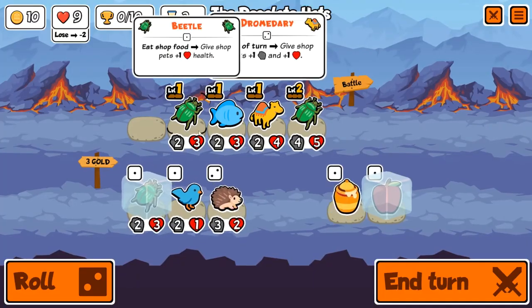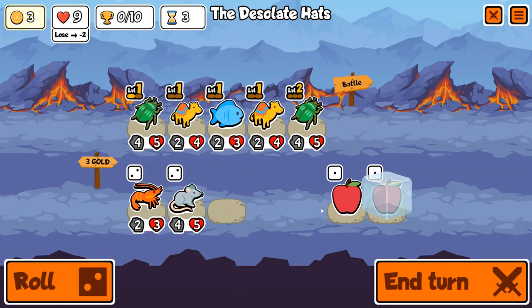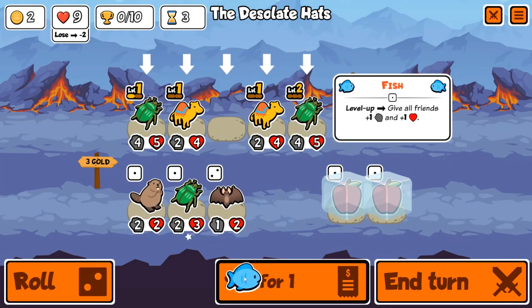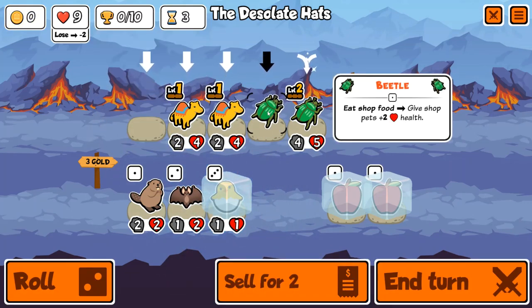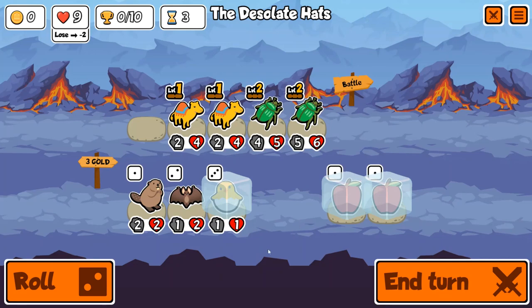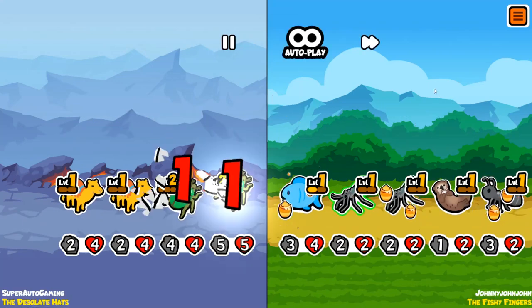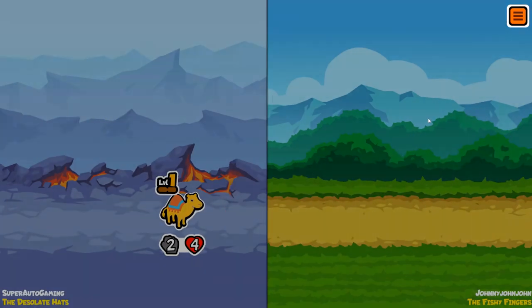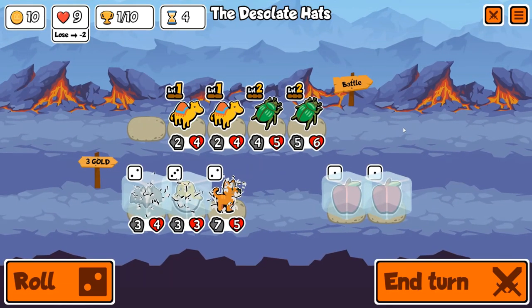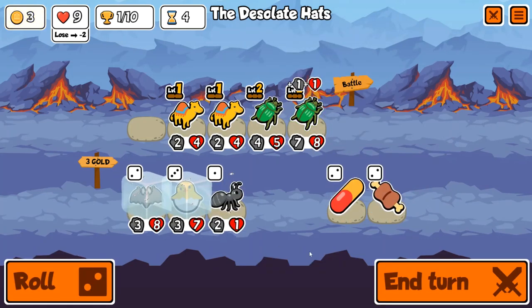We're going to speed through these first couple of rounds. It's going to be a good old back-to-game because we get extremely lucky with the amount of beetles and dromedaries that we find. It's also nice to get a few more back-to-games in before they ultimately destroy this type of play style. This game was a little older — I had it hidden on my computer but decided it needed to be shown.